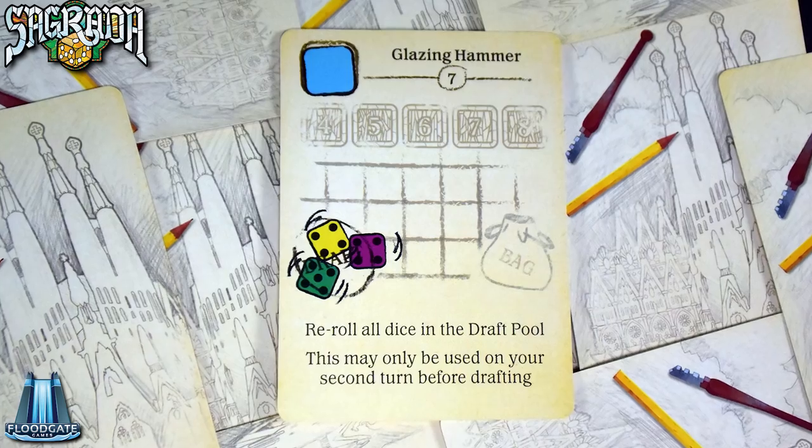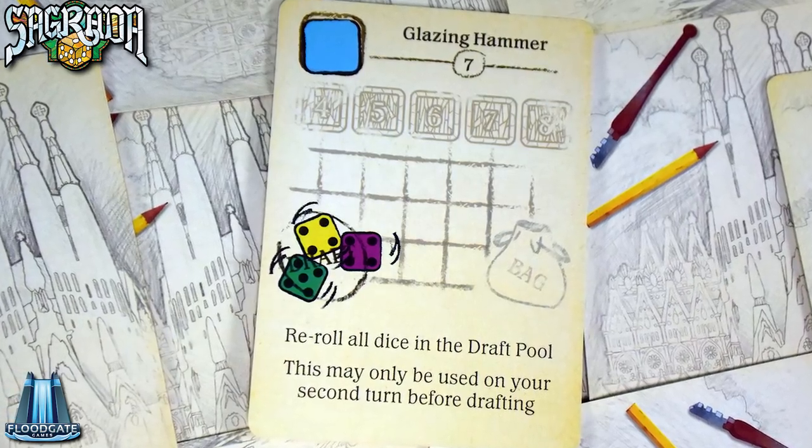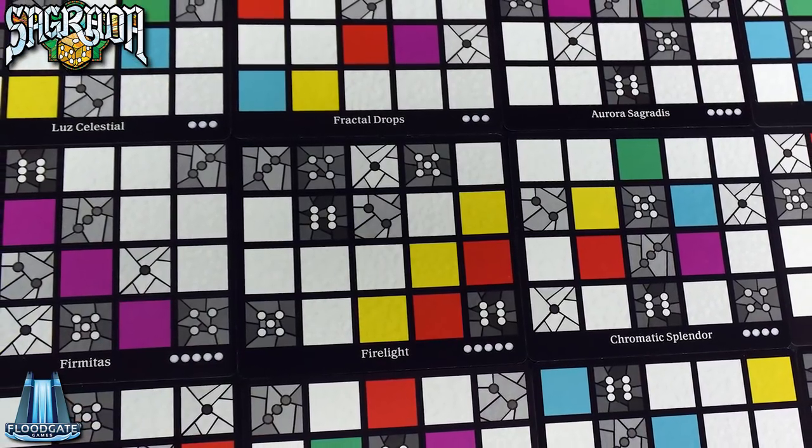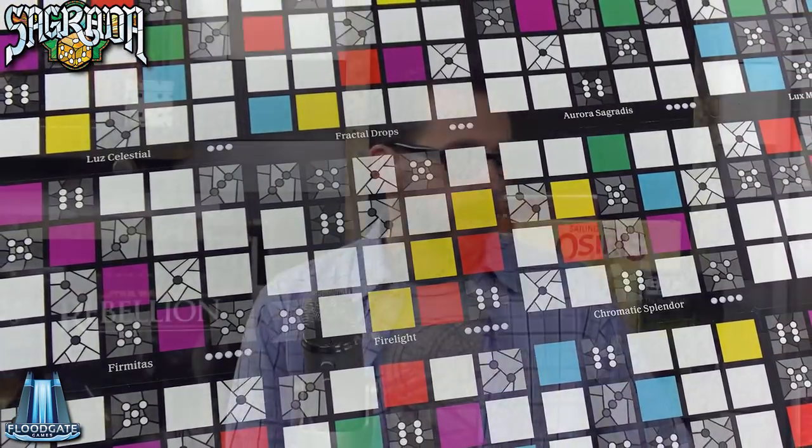The one criticism is that after playing this game four or five times, you will have seen everything you possibly can see. There are only 12 tools, five private objectives — all for colors — and 10 public objectives. With one meaty expansion offering more variety in private objectives, it could be a very good game. That said, the game is ripe for expansions — more window pane cards, more tools, all sorts of things. And because you're drafting and rolling dice, the game is still going to be different every time, so it definitely has a lot of replayability.